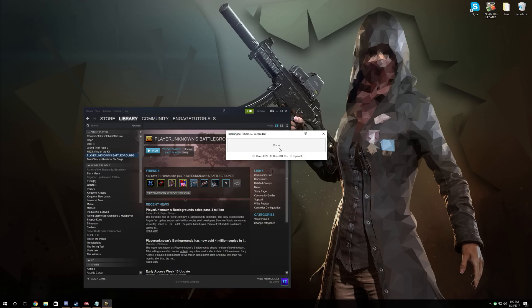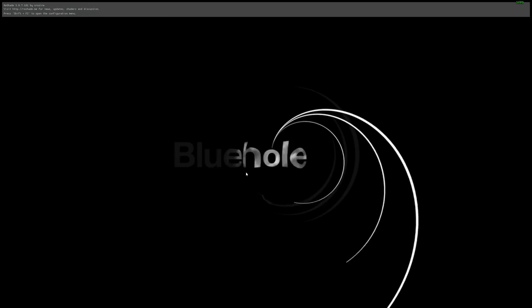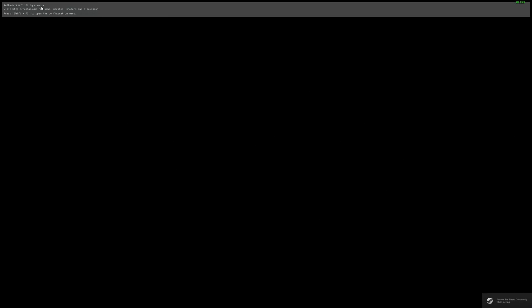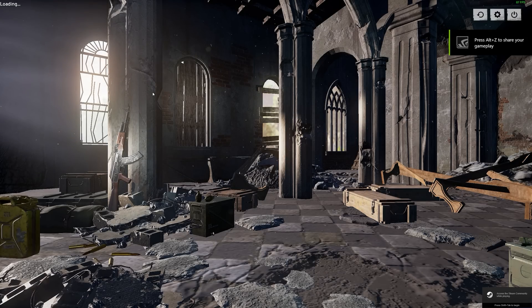Go ahead and click that — it says installing to TSL Game succeeded. Now we can go ahead, it's done. You can go ahead and exit and launch up Battlegrounds. Once it is up you'll see that Reshade is installed to the game and it says you can press Shift+F2, so we're going to go ahead and do that.